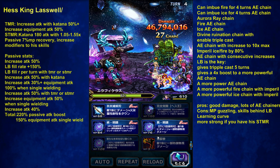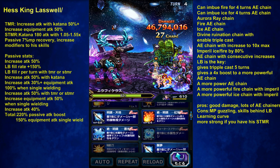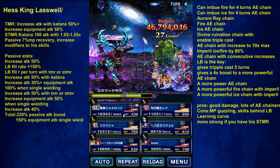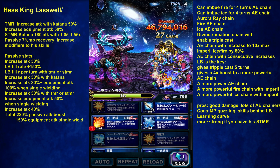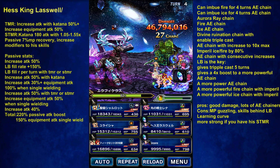Normally I would boost the modifier, boost the modifier, and imperil. But because he's immune to damage, I'm just going to fire and use the stronger equity. Let's see how much Laswell can do.